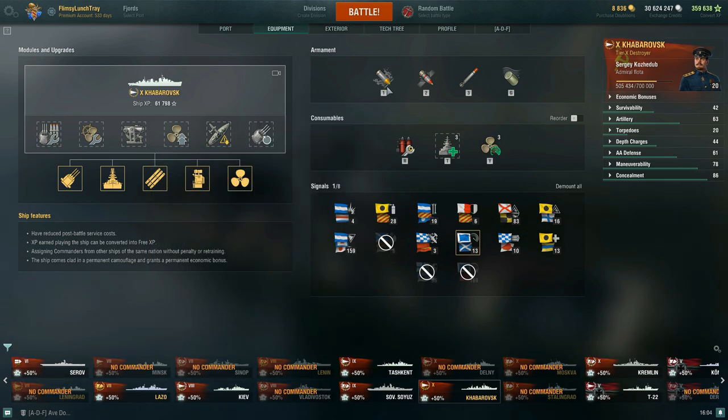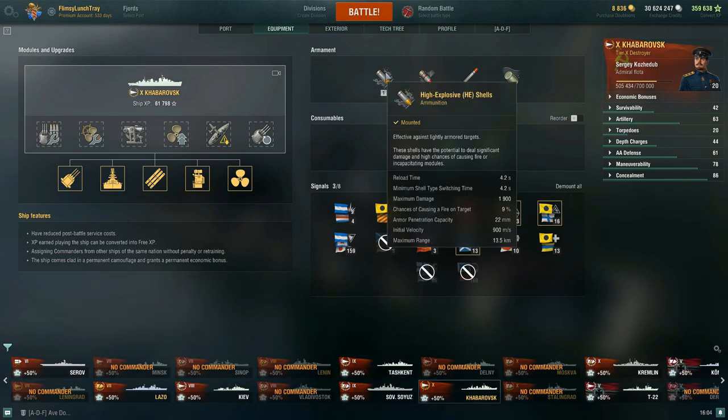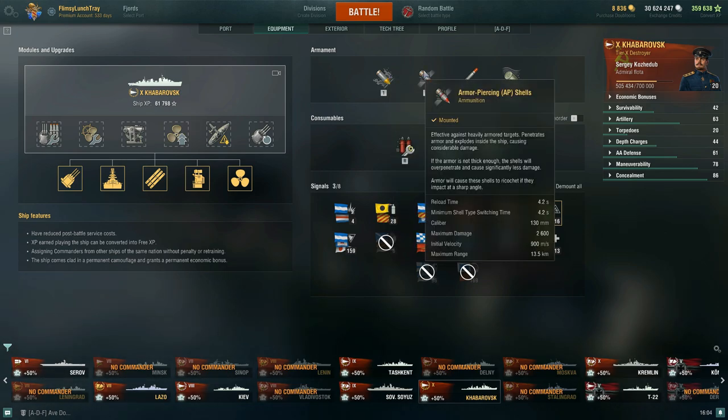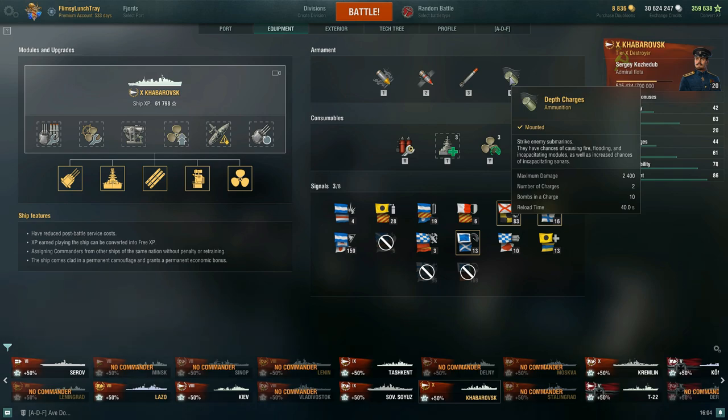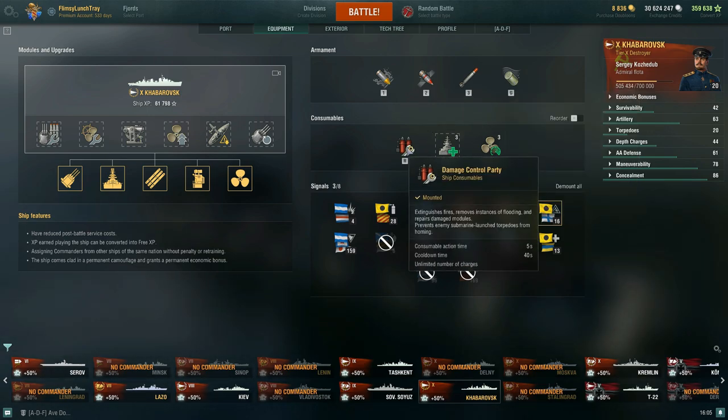With our armament stats, we have an 8% chance to start fires which can be bumped to 9–10% with commander skills. HE shell damage is 1900, AP shell damage 2600. Torpedoes are better used for close-range rushing or kiting away at 53 knots, 6 kilometer range, with 0.6 kilometer detectability. You also get depth charges — two charges, 10 bombs each, so 20 total, with a 40 second reload time and 2400 damage.